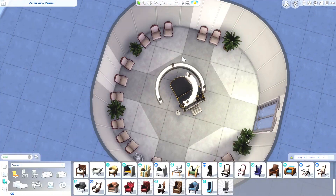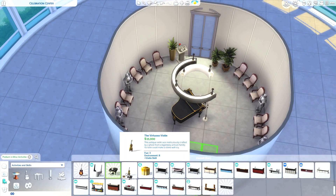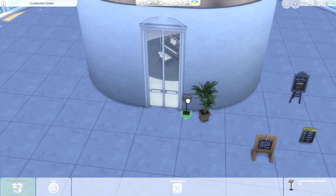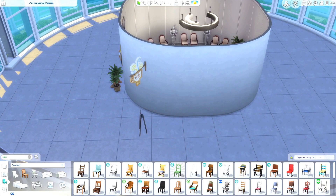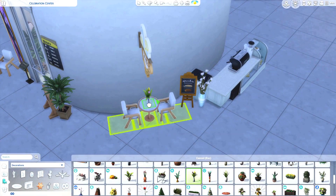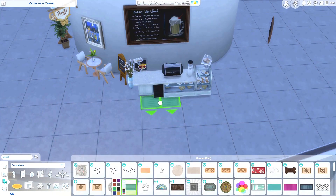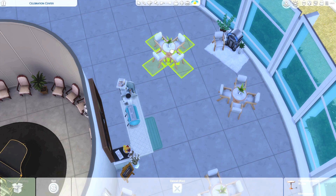I've been saying from the very beginning that I was going to go all out with a splash pad for the rec center, and that did not happen because I used up all my space for this building. I did include a splash pad, but it's pretty small and it's not what I wanted it to be. Maybe later we'll do like a San Sequoia pool or water park feature — I kind of want to do something like that, but I wasn't able to do it with this one.